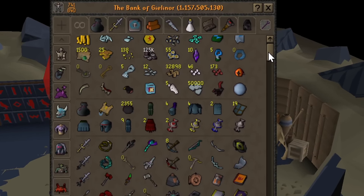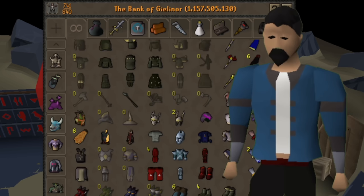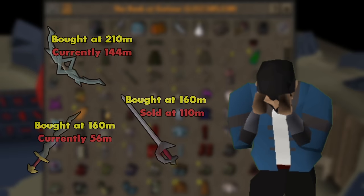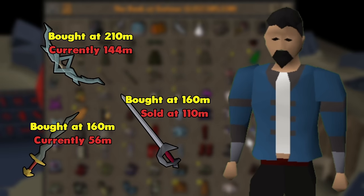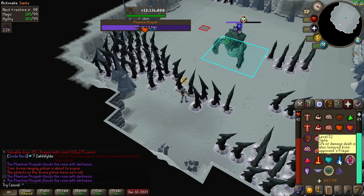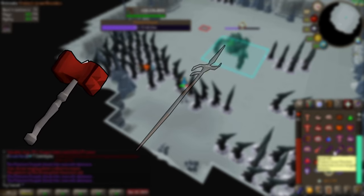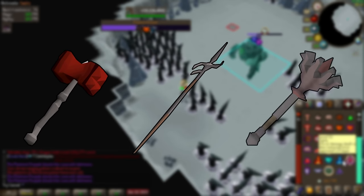So I passed up a 1 billion value bank for the second time the other week. We're not going to talk about the first time it happened, because mentioning how I lost over 200 mil on TOA gear might put me back on Suicide Watch, and we certainly don't want that. Passing up 1 bil did get me thinking on what gear I bought over the years, what I've held on to, what I've gotten the most value out of, and what I wish I wouldn't have bought.